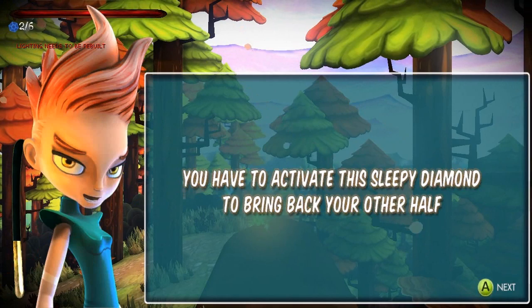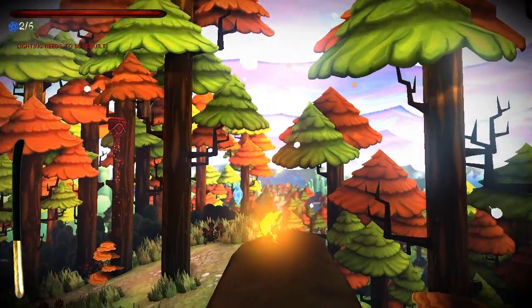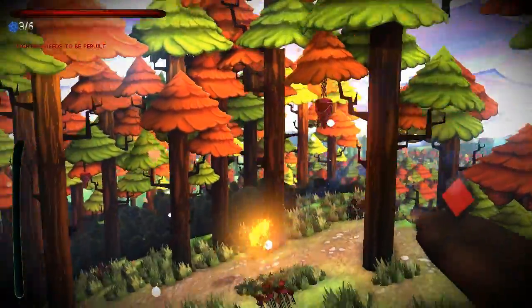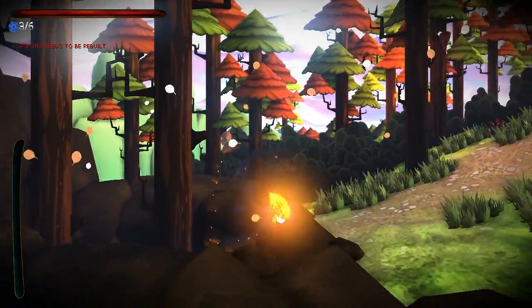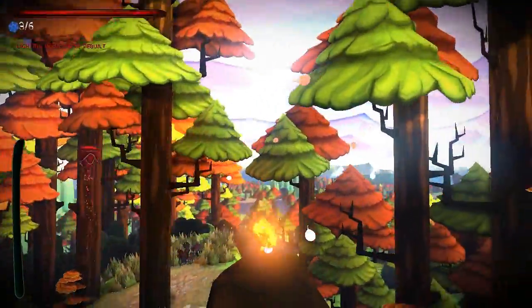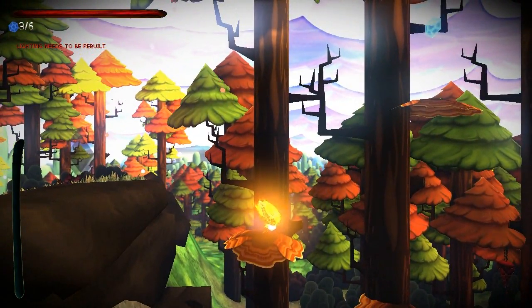The game says I have to activate the sleepy diamond to bring my other half back. I need to collect these crystals — they're fragments of my memory. Did I miss some? I've only got three of six. Oh, there's one — let's just throw you like that... oh, just barely.